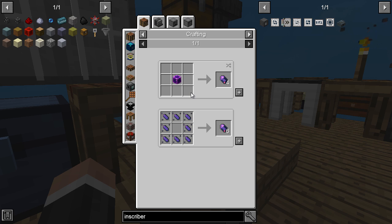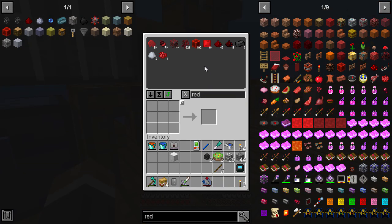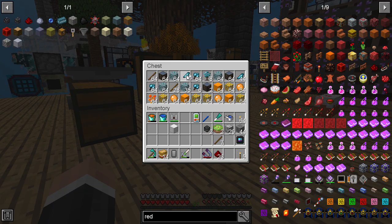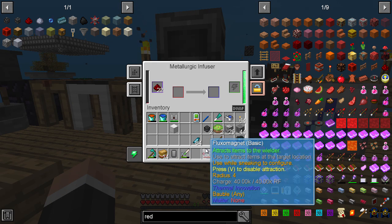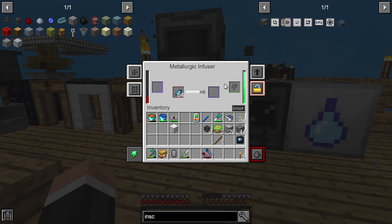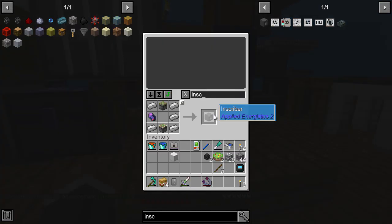In this pack it's slightly different than usual. We can make the fluix crystal in the metallurgic infuser, which is rather nice. So redstone — and I've got some of that. So a metallurgic infuser, let's add all of that, and we can now make some fluix crystal. Let's go back to inscriber, get just one of these for now. There we go, lovely stuff — inscriber, boom.